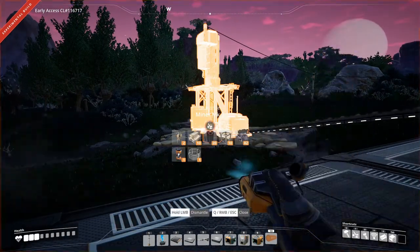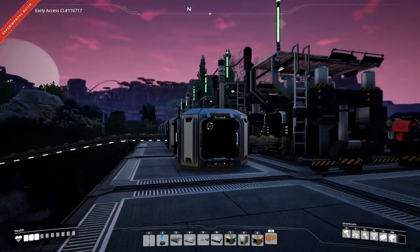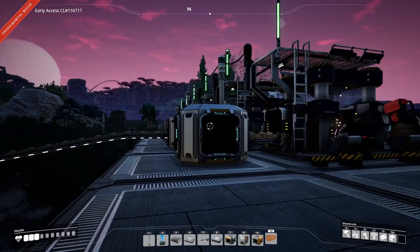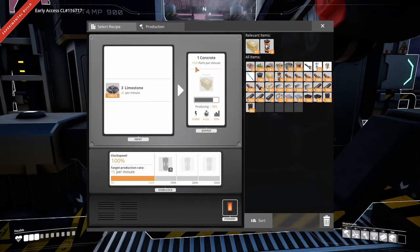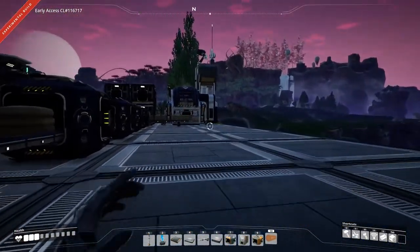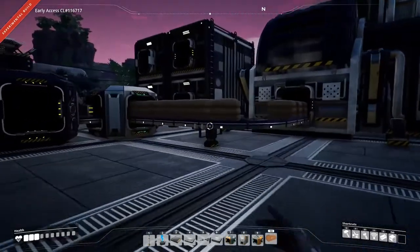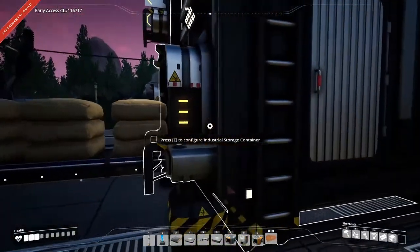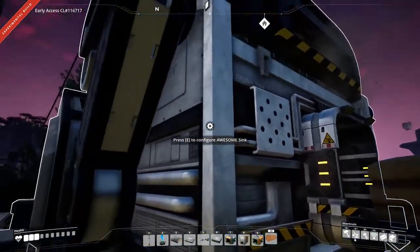Here's an update on the concrete: Mark II miner putting out 270 ore per minute, going into six constructors making 90 concrete per minute. Got two storage containers. As soon as it backs up, everything else goes off into the awesome sink.